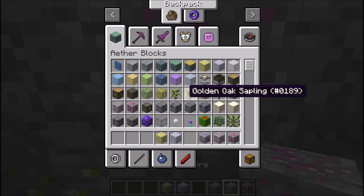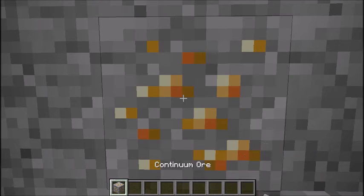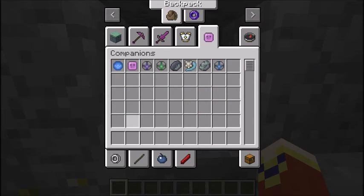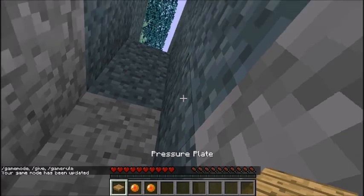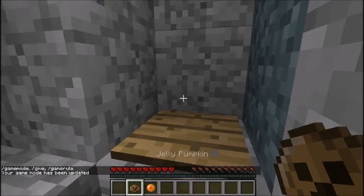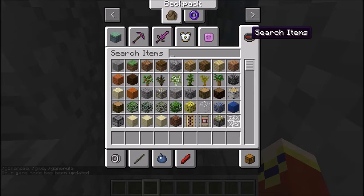There's also Continuum ore — it's really rare. When you mine it you get a Continuum orb. Basically if you mine a few pieces of Continuum and then use them in survival, they give you a random item. It can be anything from regular Minecraft or the mod — like I just got a jelly pumpkin, a wooden pressure plate, and six sandstone slabs. It's pretty fun to open these.